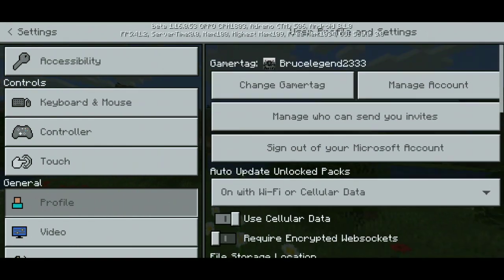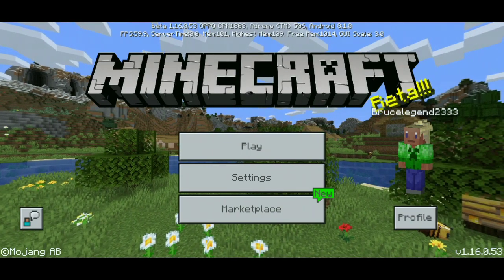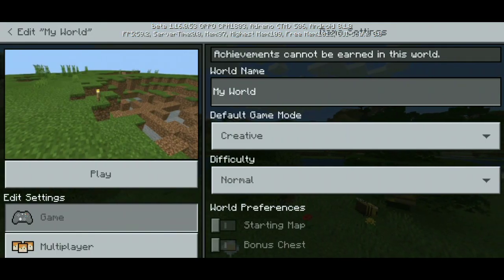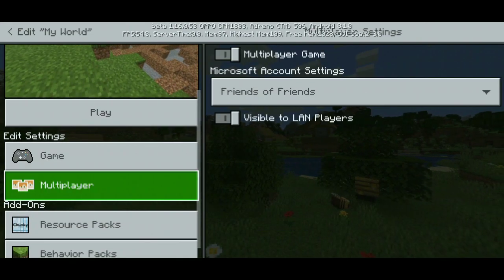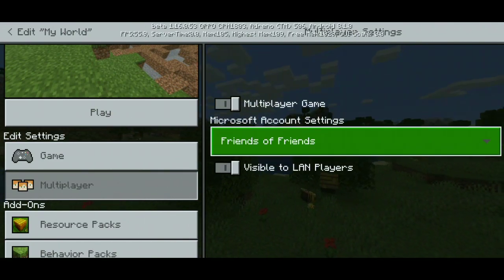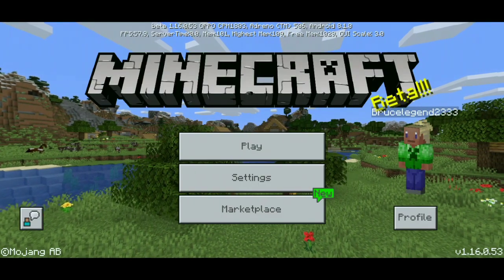Now you can exit from here and go to your Minecraft world settings. Go to Edit — I recommend doing this on every world. Edit the world you want to play multiplayer on and go to Multiplayer. Make sure Multiplayer Game is enabled, and the Microsoft Account setting, put it to whatever you want. I prefer Friends of Friends.